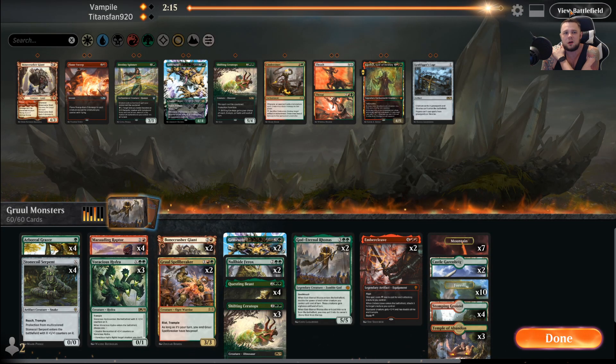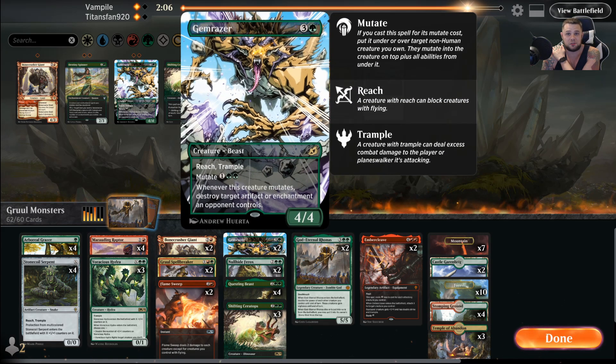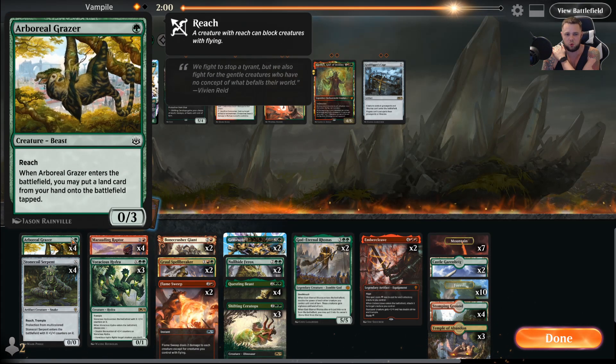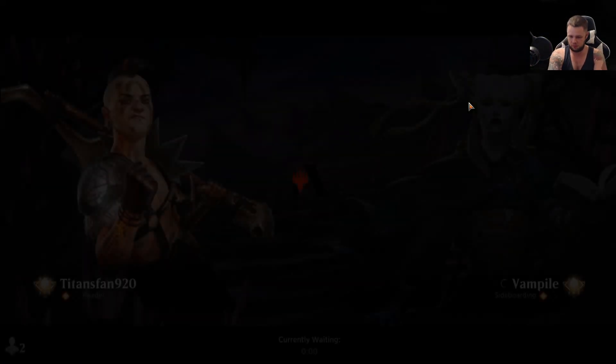I think I like Flame Sweeps on the draw a little bit more now. I'm going to take it out here though. Gemrazer is still better on the draw because they're turn 3 — Gemrazer is when we can get a turn 3 play usually. I think I just take out two. Maybe Stone Coil is a little awkward in this matchup. Let's cut down to two of those and leave it here — see how it goes.